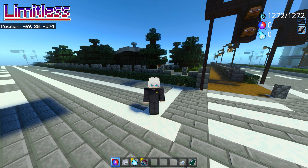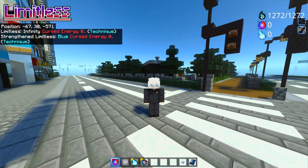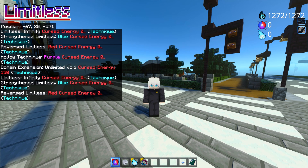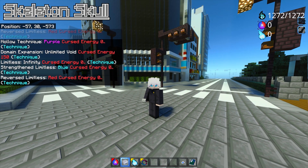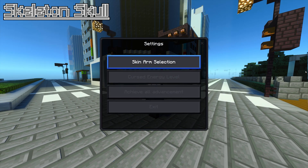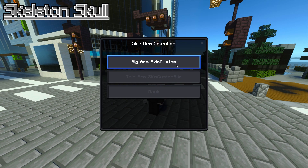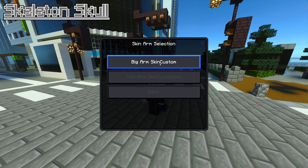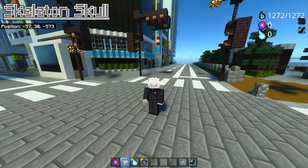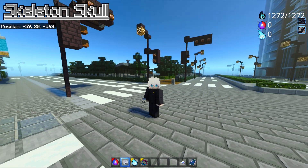Once you get Limitless, it's activated from the beginning so you don't have to worry about it. If you shift, you can cycle through different moves you can use. The Skeleton Skull only spawns when you launch the game in Creative Mode. If you right-click it, you get three settings. The first is Skin Arm Selection — to fit the mod to your skin. If you're using the default Steve arms, pick the upper one; if you're using the Alex skin, pick the second option.